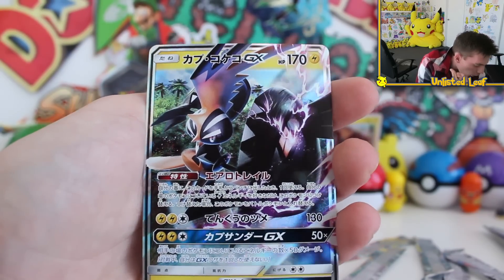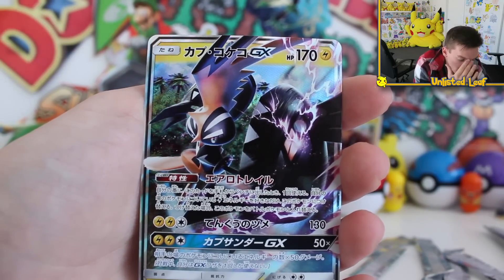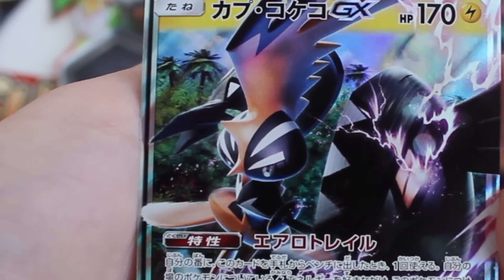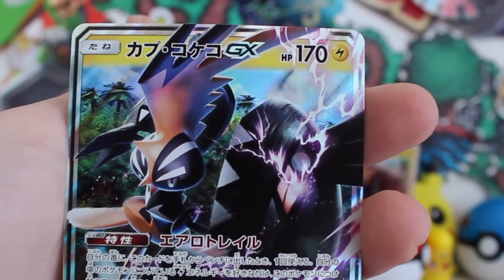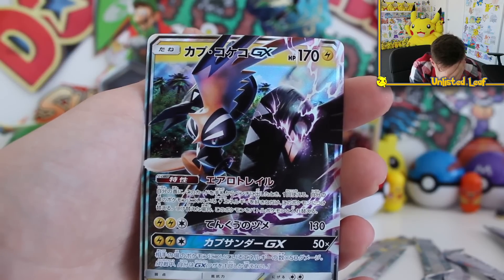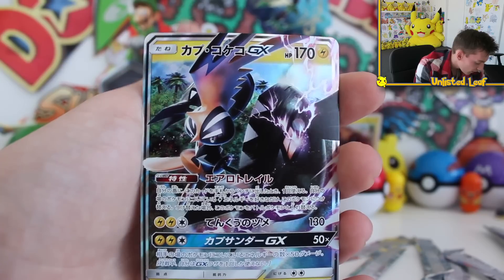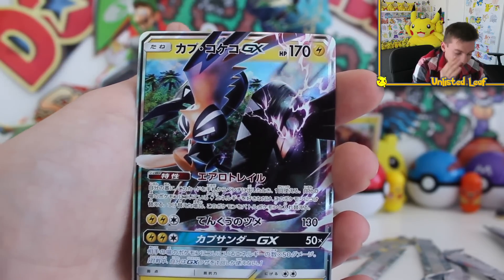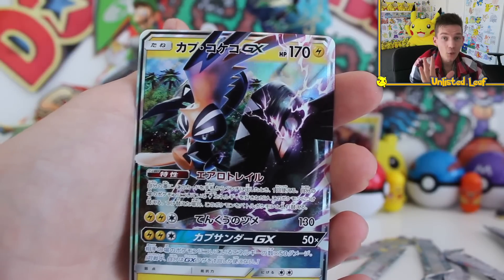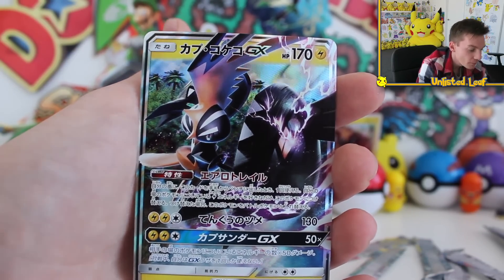What do you think? What is your opinion? Leave it in the comment section below. Legitimately, I'm actually in love with the artwork — you've got the forest in the background and the purple electricity flowing through it. It is just an insanely epic card. And the fact that we actually managed to pull it is even more ridiculous. I can't believe that. Especially after pulling three of the same cards, I'm like, there's no way it's going to happen — and we go and do it.